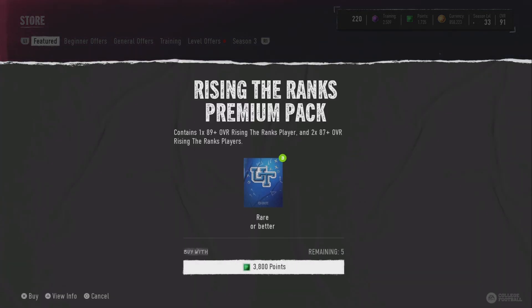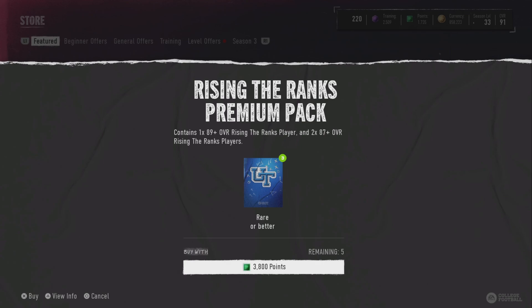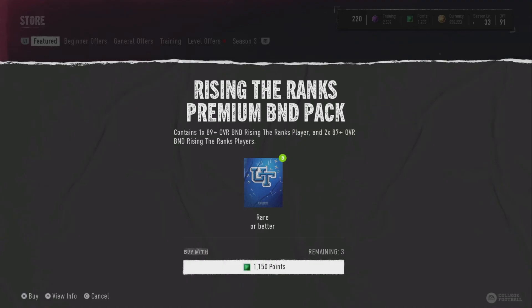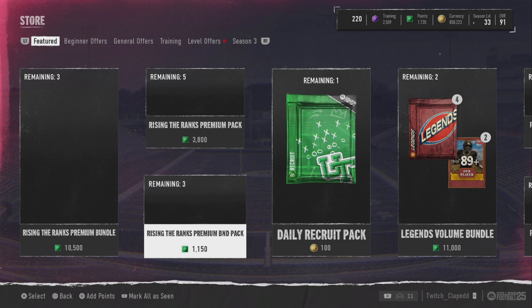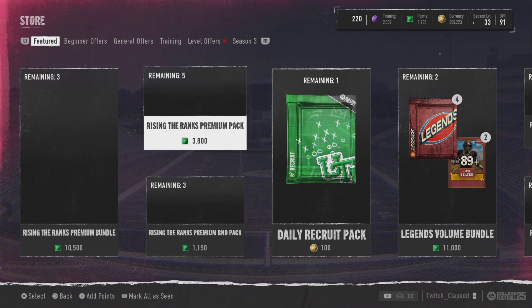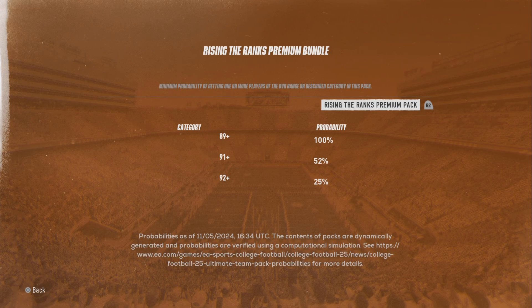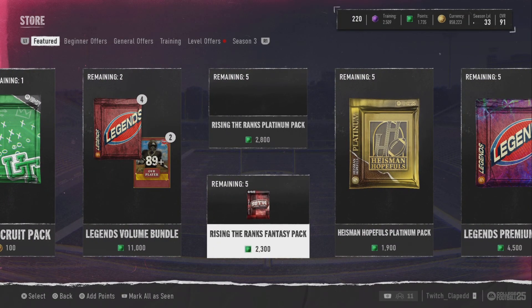We're gonna get into the pack opening. In the shop you have the 189 and 287 packs — very high chance at a 91, pretty good chance at a 92. These packs aren't the worst but I still wouldn't be spending 3800 on them. The BND packs have the same odds and are actually a very good deal if you're looking to use BND cards. The last BND pack was at least 2800 so knocking it down was a big W. The bundle gives you a 91 plus, which is always good, along with these fantasy packs.